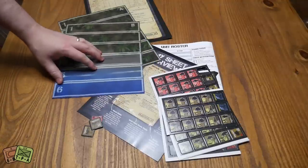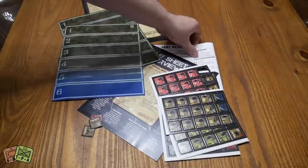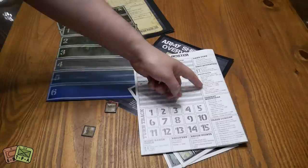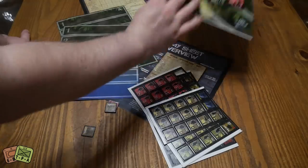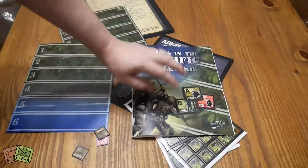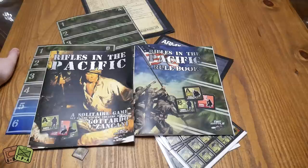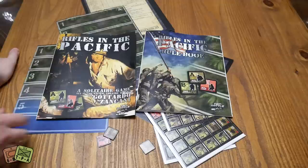Frankly, I haven't played this game in a while, but I could probably play it right now just by looking at the charts, setting everything up, and having everything right here. It tells you the sequence of play, what you do when you activate, how many actions you have, modifiers, close combat — it's all very intuitive. So this is Rifles in the Pacific, which I actually really like the artwork for. It's a bit more colorful than its predecessor, and the Pacific theater is something that's very interesting to me. Check it out — thanks for watching. I've been Alexander from ThePlayerZ.com.